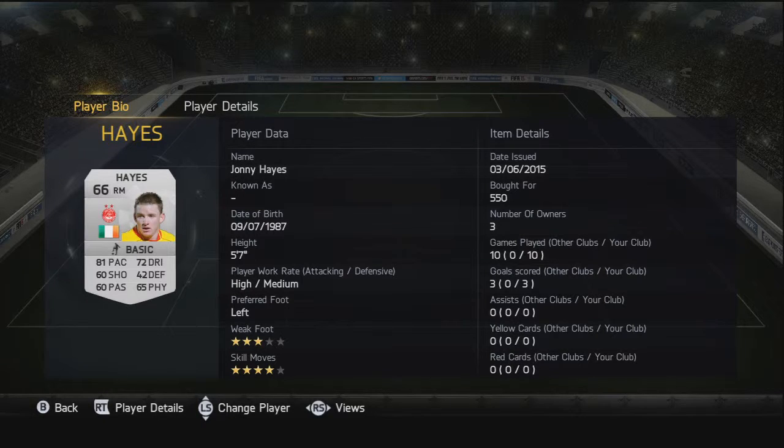Moving on to right midfielder, we have Johnny Hayes — probably the best player for value in this team. Only 550 coins and he was outstanding, scored two really really nice goals and was just a handful for all the defenders. Stats don't look amazing, but when you see him in game he's just brilliant. He's got four-star skill moves as well, which is nice.